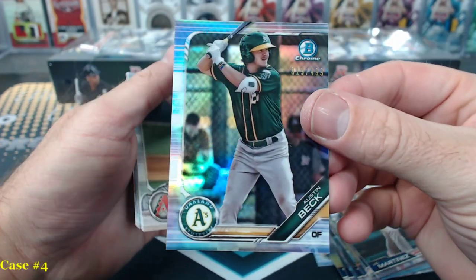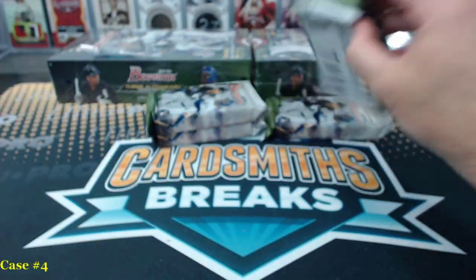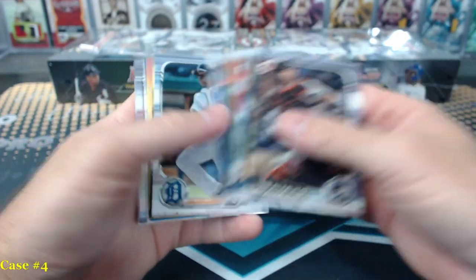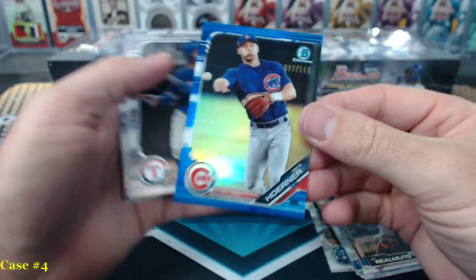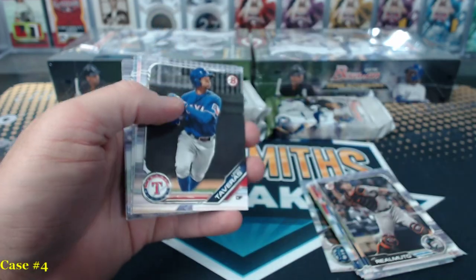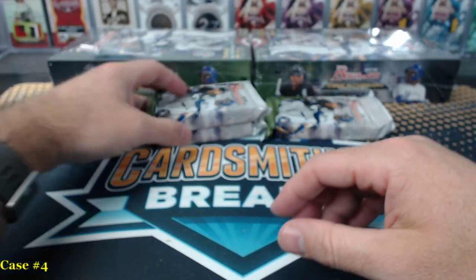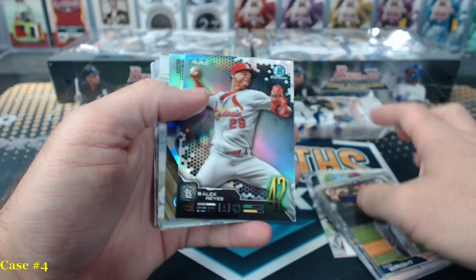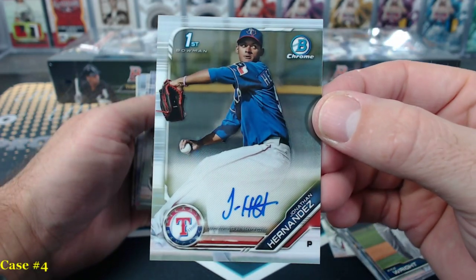Austin Beck Refractor. Blue Niko. Jonathan Hernandez base auto — that's a new one.